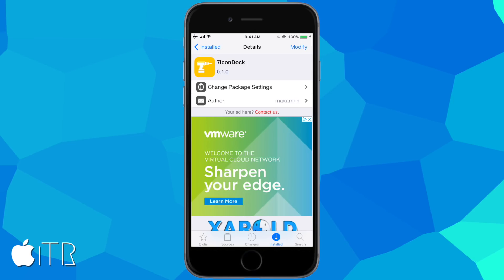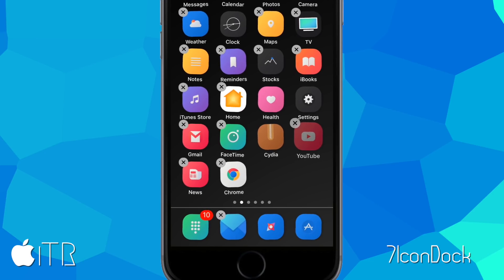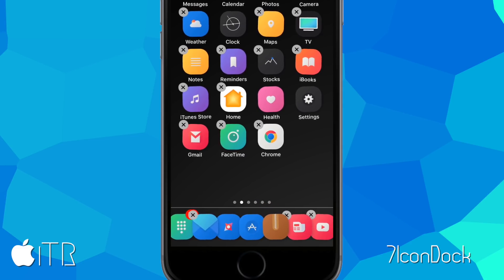The next tweak for iOS 11 is called Seven Icon Dock — it's self-explanatory. It lets you have seven applications in your device's dock. I have the tweak installed; let's head to my springboard, hold down an app until they start wiggling, and drag extra icons into the dock up to seven. There you have it — seven icons in my dock.